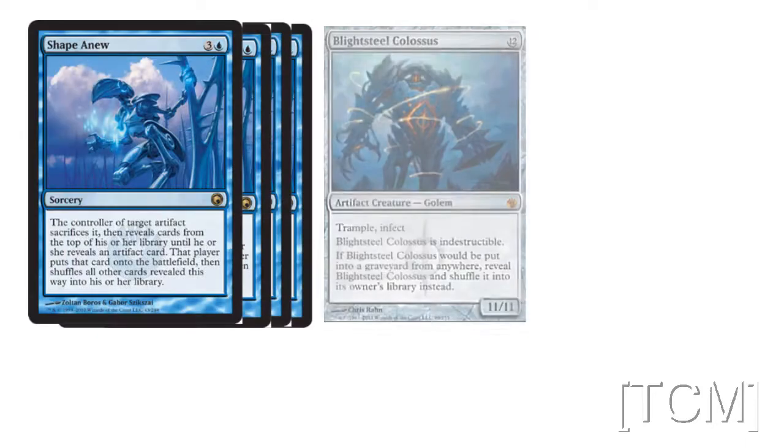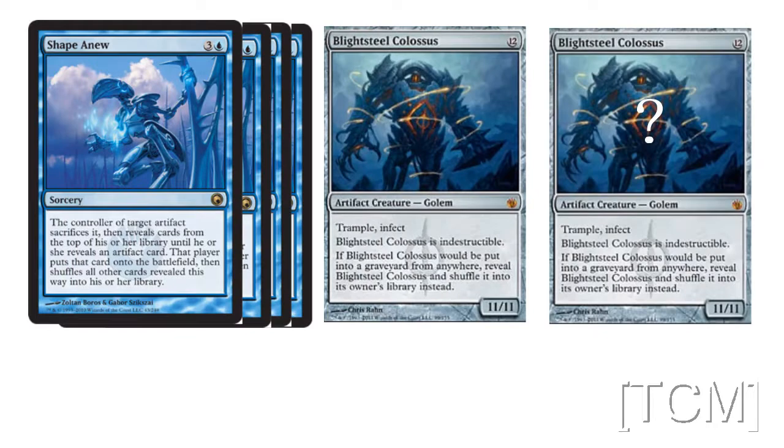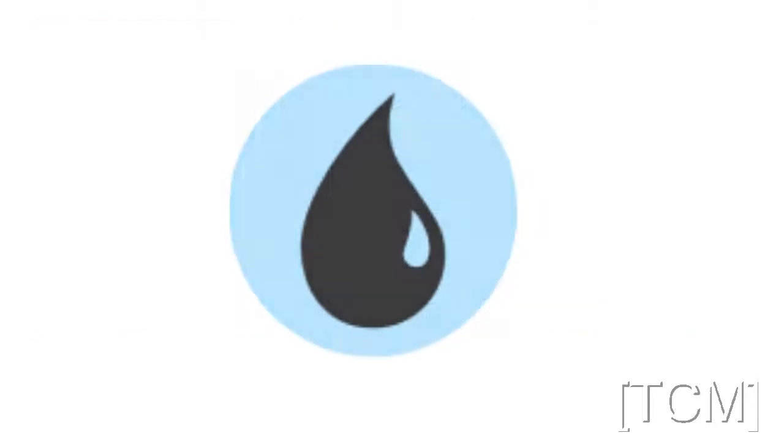Now obviously this deck is going to have 4 Shapeshifter and maybe 2 Blightsteel Colossi. This also means that blue is going to be our primary color, so look at blue cards for now.